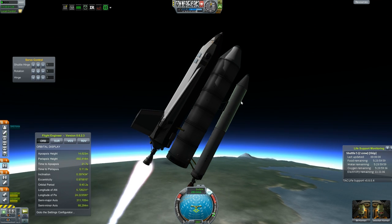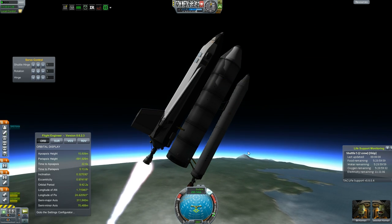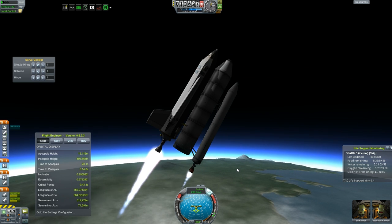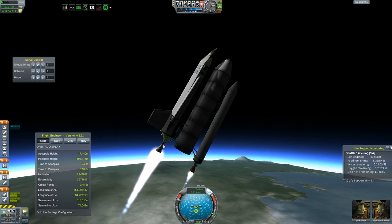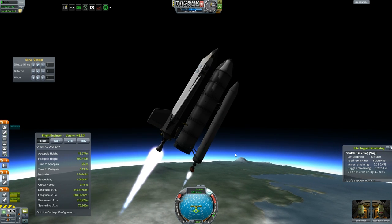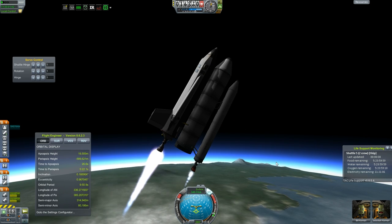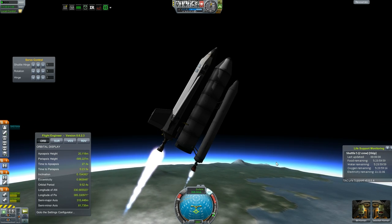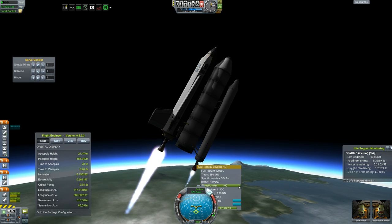Basically what's happening as these fuels are being used — this one's completely used now — we are becoming balanced differently. These thrusts are kind of changing where the thrust is the same, but the center of gravity has changed. The center of mass is changing, so our thrust will be off center from the center of mass.